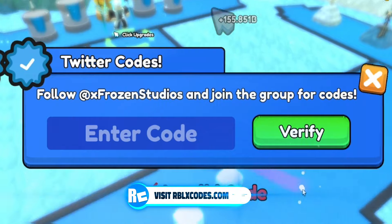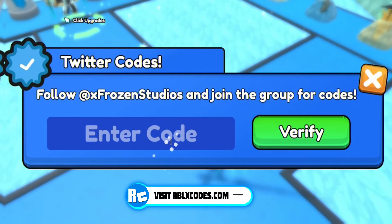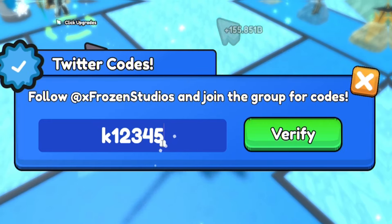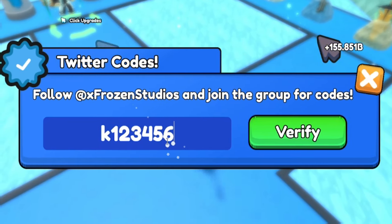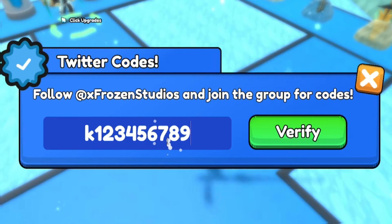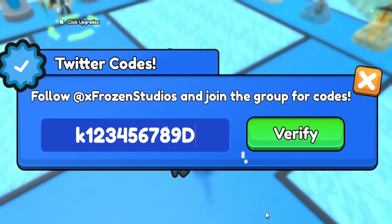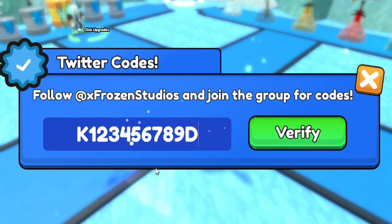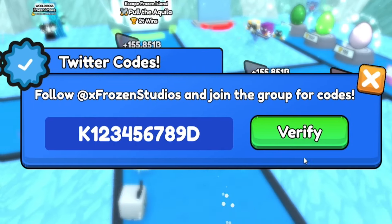After that code, it will be the code K123456789D — capital D, and capital K for that code. I'm not sure if the capitals matter in this game, but we'll put them in just in case. Redeem that one in right now.